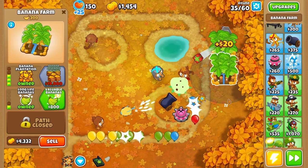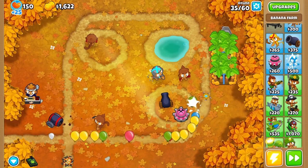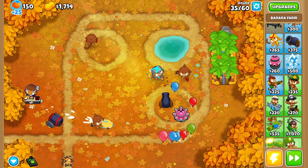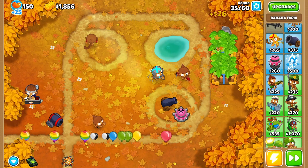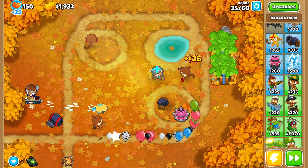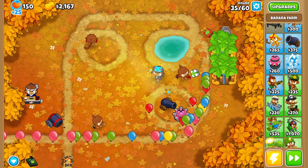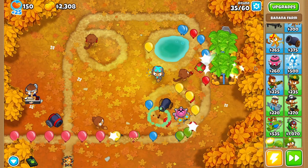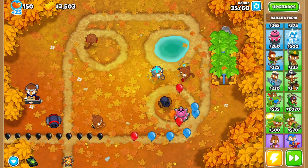These farms produce bananas or boxes of bananas. I have to hover over the farms to collect those boxes, otherwise I don't get cash. The game is becoming harder so it's time to place a different tower - maybe a submarine.